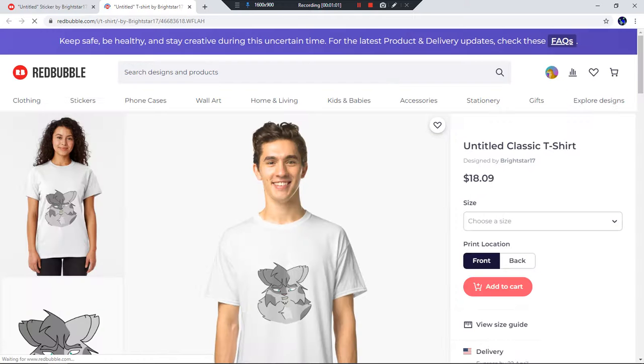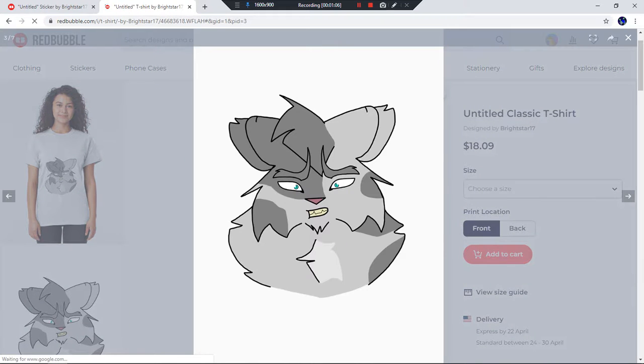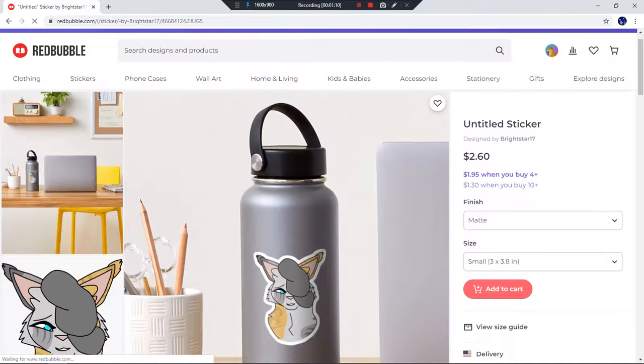I also have a Yellowfang that's not a Pride one, just a regular Yellowfang ready to go — I just haven't uploaded it yet. And here's just a regular Goosefeather; I had to make him look slightly disturbed. And there's Bristlefrost, you can see her better.